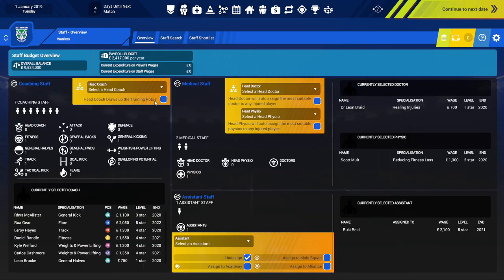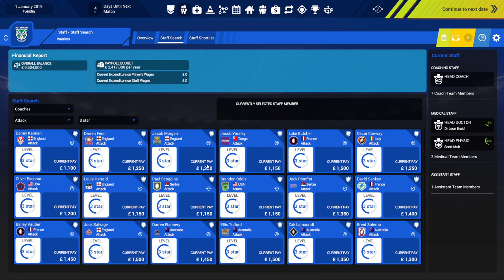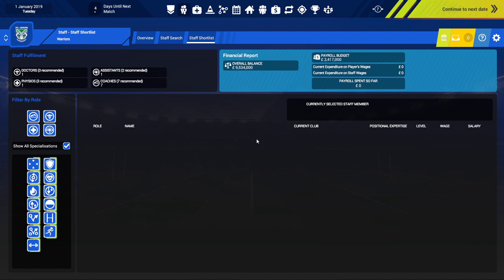Now let's look at staff. Select the head coach — we've got a general kick, level three star, Rua Gear. I'm not sure who's going to be our coach. For medical staff we've got Dr. Leon Braid and head physio Scott Muir — that sounds good. And for assistance, Rookie of Eid. Head coach would be me, I assume. In the staff search you can filter by coaching level — say three stars — and you get a whole lot of options showing the salary cost. You can put staff on a shortlist and decide on the type of coaches you need: attack coaches, whatever it might be.